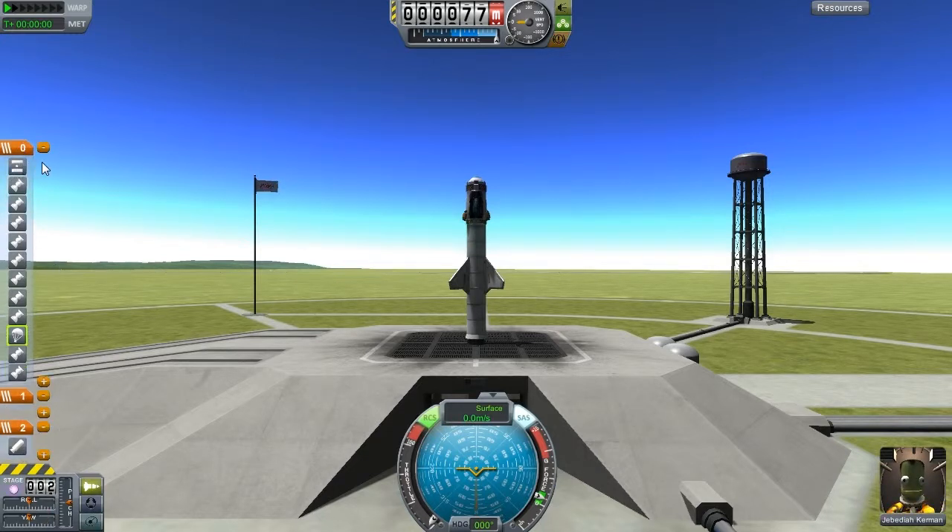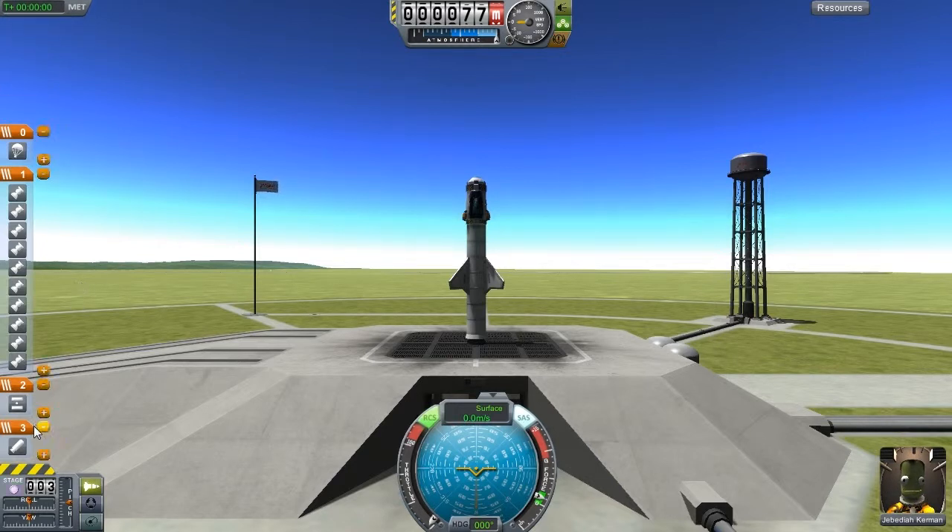I want to add a couple stages so that after the booster fires I can separate from the booster, then have control of all the small rockets, and then separately deploy my parachute. So I'm going to move all of these into the correct order. Now I've got all my stages in order. Let's try to get some liftoff here — guidance systems functioning, all stages ready. Stage one, rocket booster, here we go.